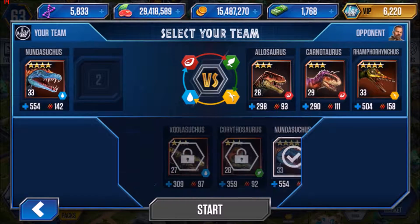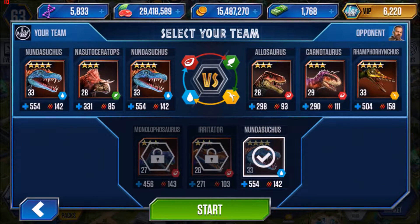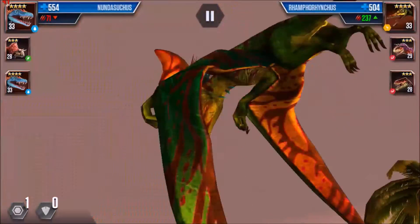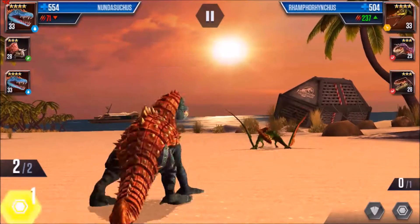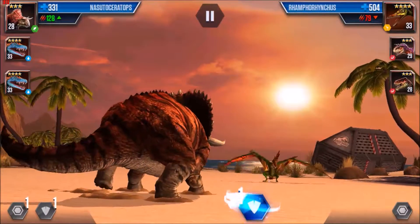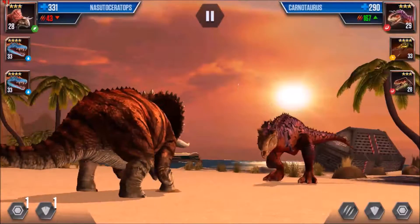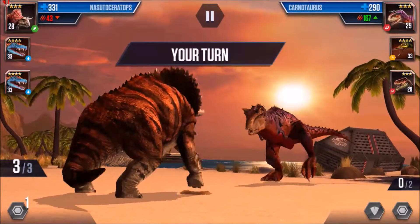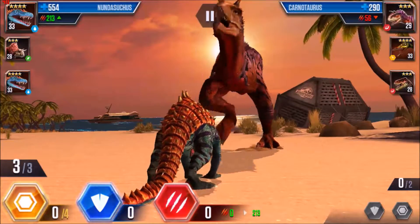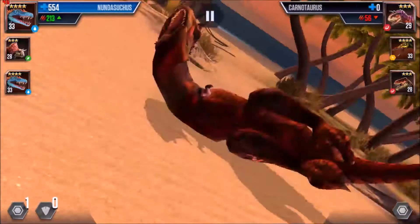Time to pick the team: I did a Nundasuchus, a herbivore for their pterosaur, and two amphibians for their two carnivores. They just brought in their Ramphorhynchus, so it's time for me to bring in my Nasutoceratops — hard to pronounce! I brought in my Nundasuchus versus their Carnotaurus, going ahead and attacking. Attack two, he blocked none — he's out!